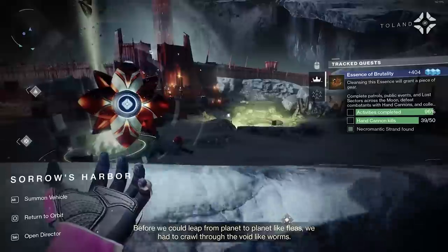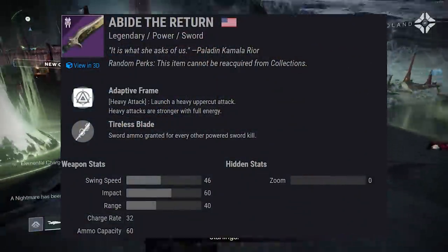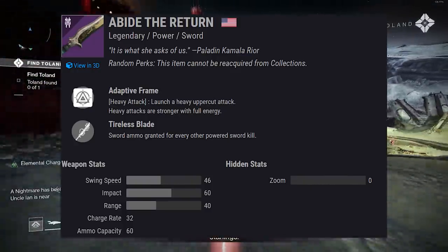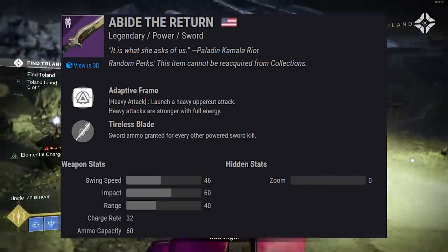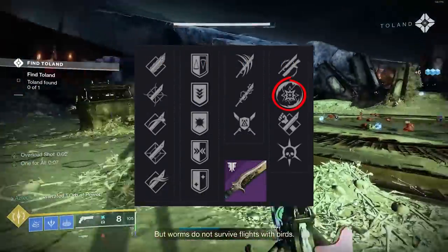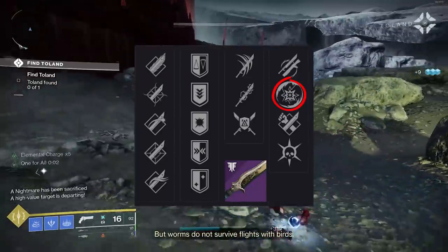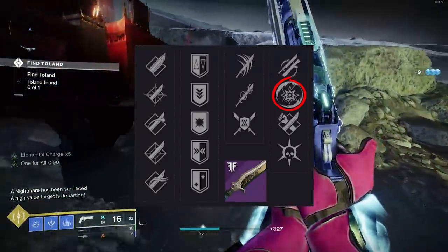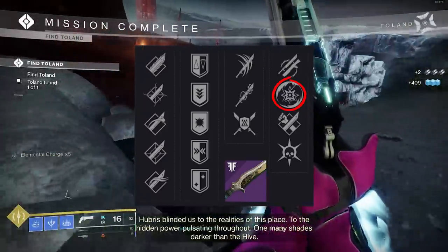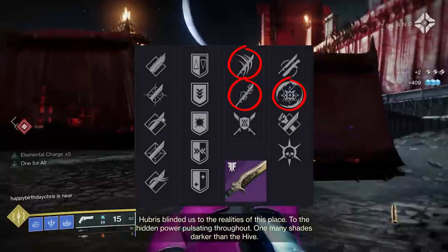Our final Dreaming City weapon is Abide the Return — another sword in the Adaptive Frame archetype, running into similar competition as Night Terror. But it has different utility: Disruption Break is present. That's interesting — it makes me think we may have anti-barrier rounds for swords next season. Risky, but an option. You can combine it with Tireless Blade or Relentless Strikes.